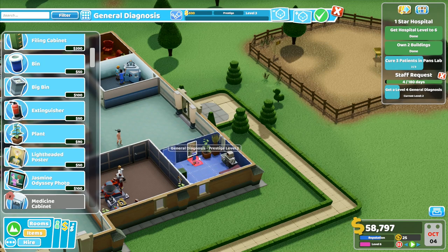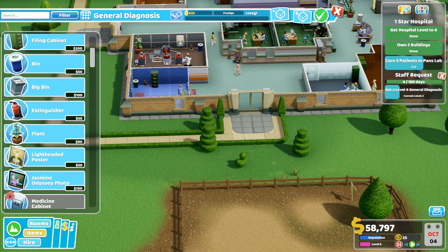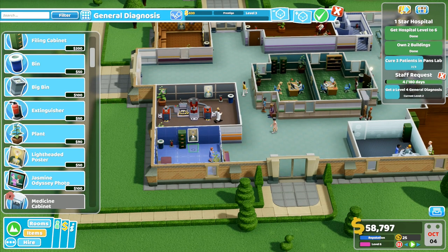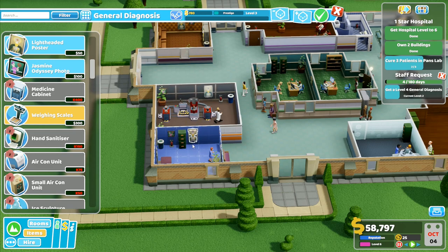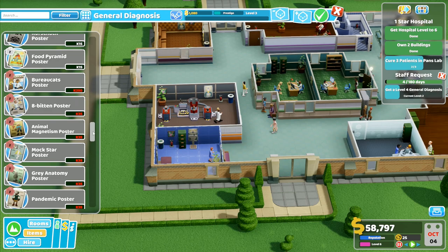That's Level 3 - I need to get Level 4. Getting the Level 4 room prestige level is going to be considerably more difficult because the posters are not really making a big difference. The weighing scales made a pretty big difference though. There's a second one - I can put that in front of the poster as well. Two sets of weighing scales in the same room - I'll go with that.